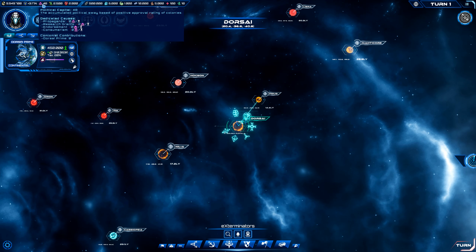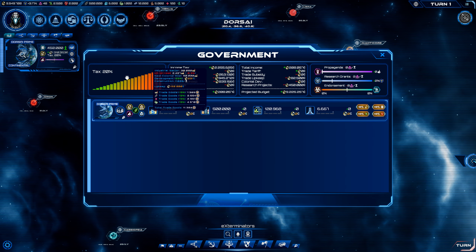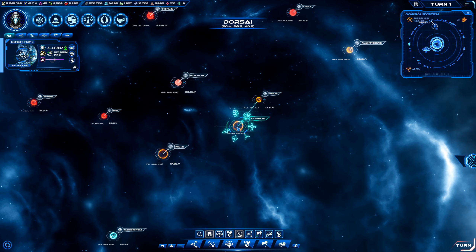Political capital — that's what it's called. So we can use political capital to increase our research, which we're going to do for just a wee bit. Here we can use political capital to give tax breaks, increase population growth, increase military recruitment, and also increase pioneer motivation. There's a lot of systems here. I'm not going to lie. There's a lot. And we're going to do our best to figure it out.